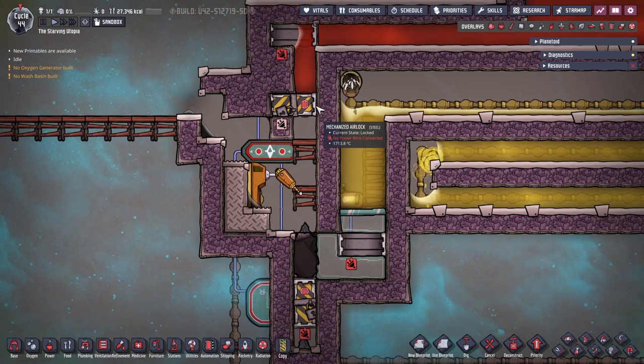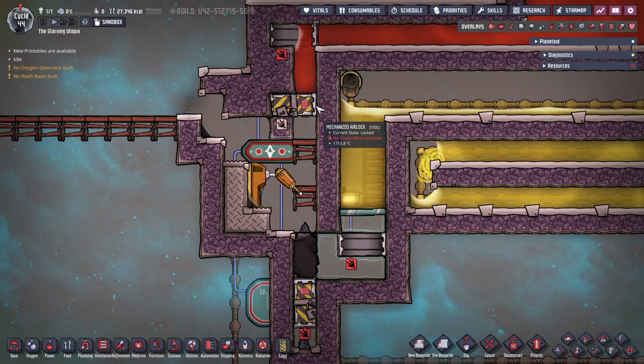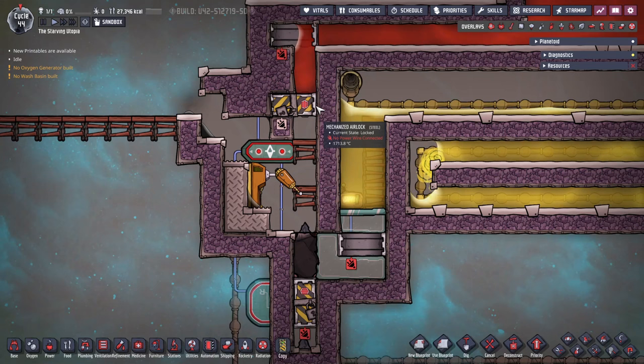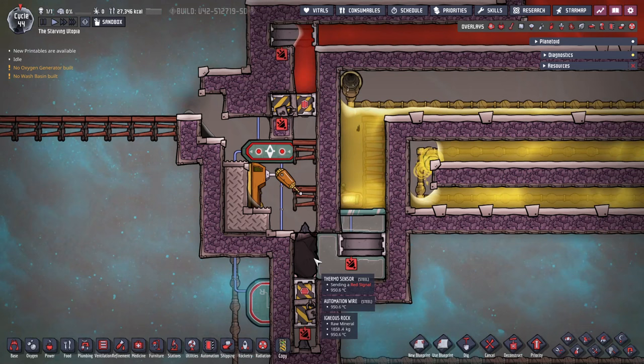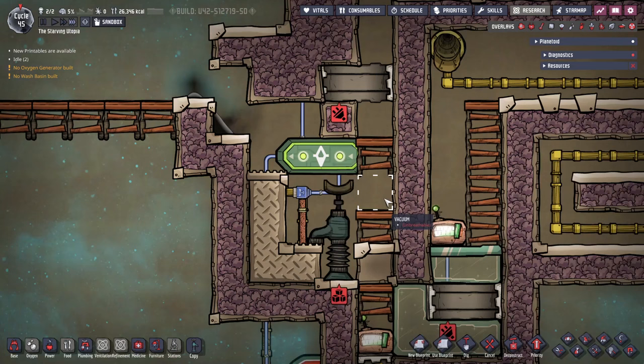In this design, a mechanized airlock holds back the magma blade and alternates with a second to control the flow. Both doors need to be steel, and be sure to make any automation wires in contact with the magma out of steel too. The magma comes into contact with the heat exchanger and slowly solidifies as the heat is drained to boil the oil. Once it becomes too cold, it's drilled and dropped into the waste rock area.